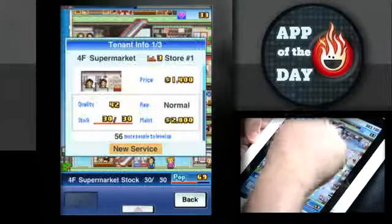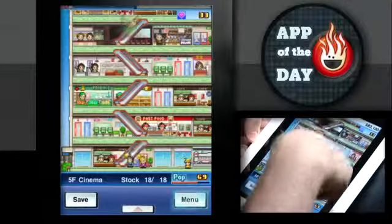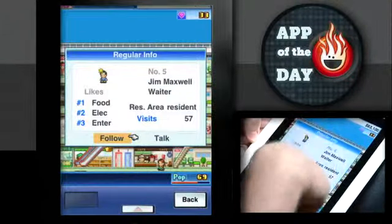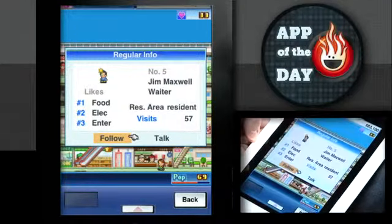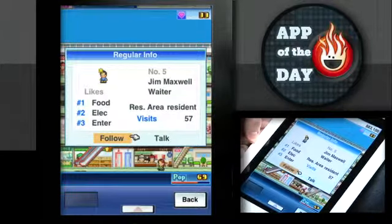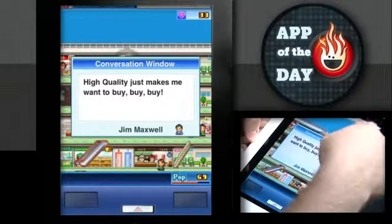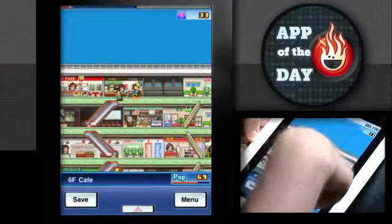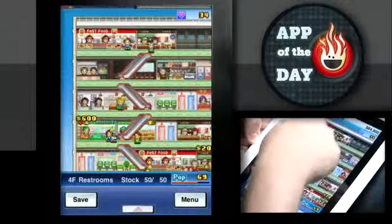That sounds crazy until you realize they spend like two or three thousand dollars every time they go to the grocery store — it quickly pays back. Do you see this guy with the star over his head? His name is Jim Maxwell. He's a waiter — and he's a regular, that's what the star means. He likes food, electronics, and entertainment. He visits here a lot. He says, 'High quality just makes me want to buy, buy, buy.' That could be your Twitter description. This game is pretty much a scathing indictment on American consumerism and mall design.